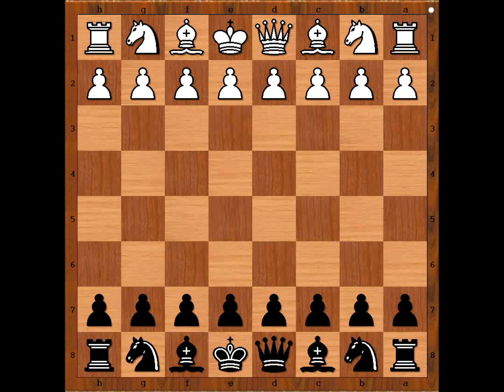Edgar Cole had white pieces and he started with d4. Alexander Alehin played Nf6. What opening would Cole play? Well, he decided to play his own opening: Nf3, d5.